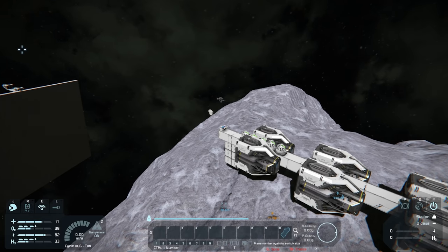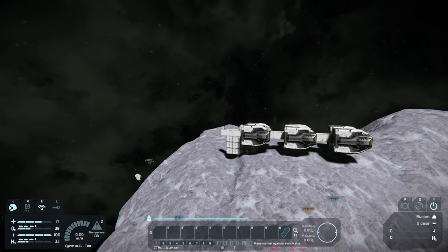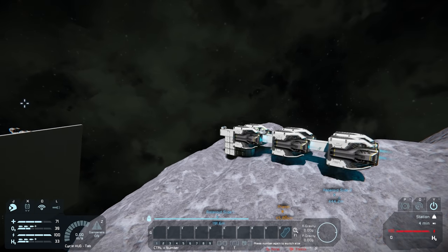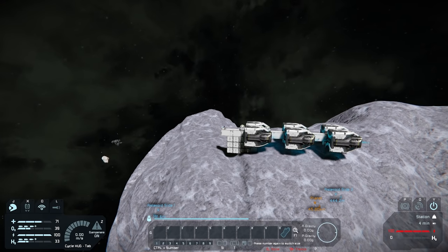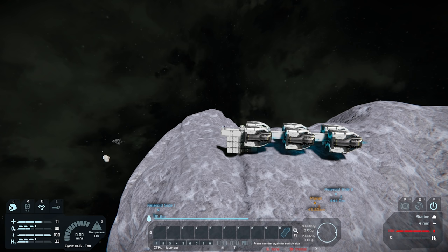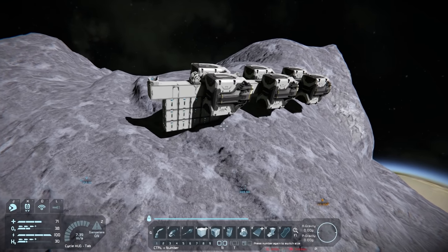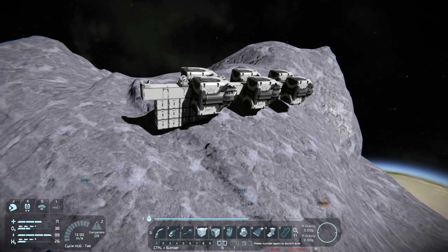In this test, if our meters-per-second reading goes anywhere other than zero, the asteroid would be moving since we're attached to it. Let's just floor it with these ion thrusters — we're in space so ion thrusters are the way to go. But our speed isn't going anywhere. We're definitely not moving the asteroid. That's probably because it's a static grid, and static grids can't move by default.